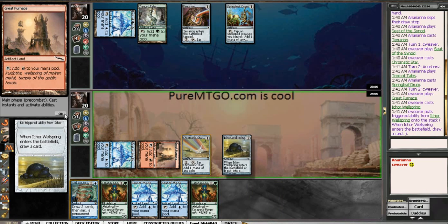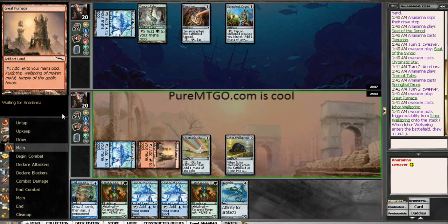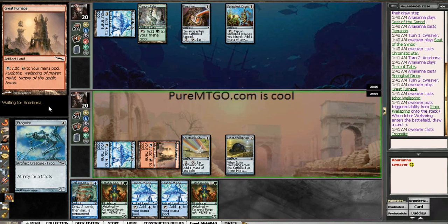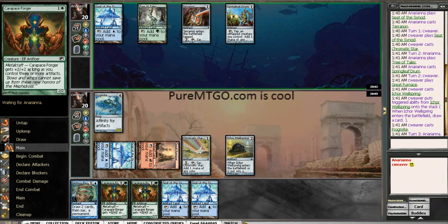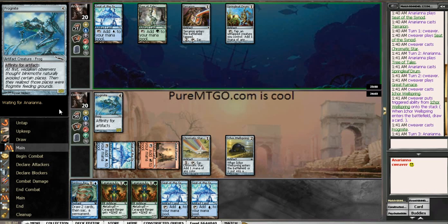I'm just gonna go ahead and throw out the Icrowell Spring here. I can start doing a Perilous Resur— wait, Frogmite. I always miss that too. Like, I'll draw a card and think I'm out of mana, but no, Affinity doesn't really run out of mana like that.